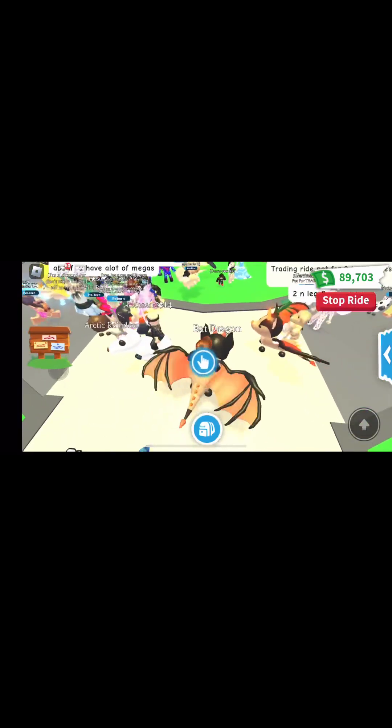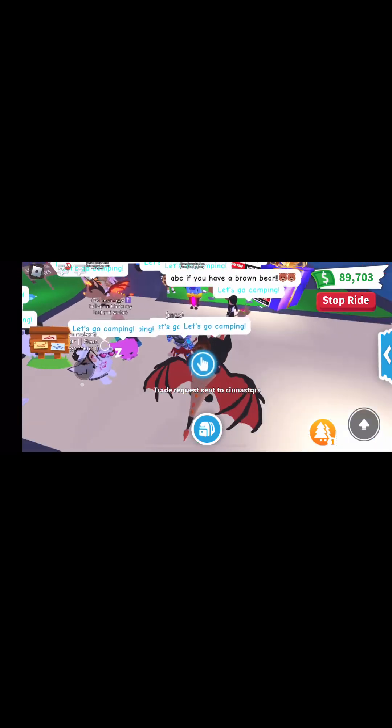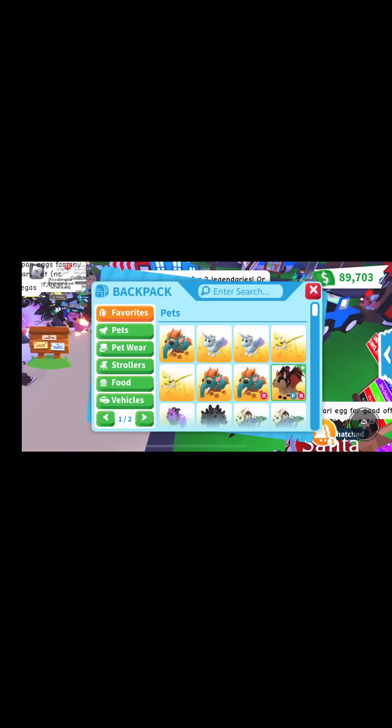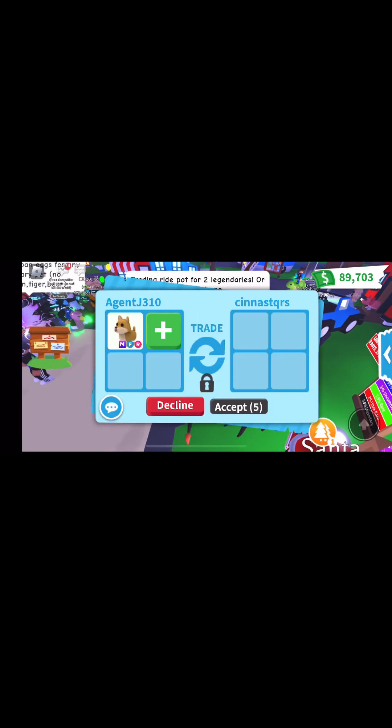Let's see what else we can get offered here. We're going to pull out the bat dragon and see what kind of offers we get for that. Also might pull out a neon frost and see what kind of offers we get for that as well. I'd like to offer for that mega ram — they're really cool — let's see if we can get it.